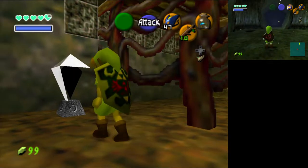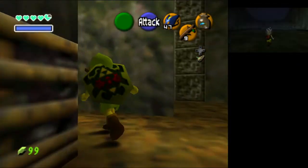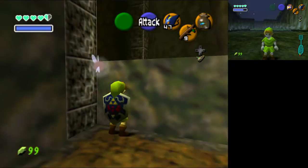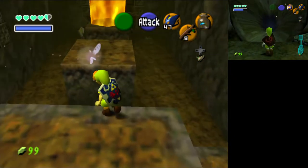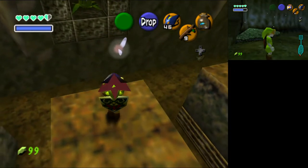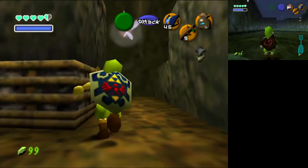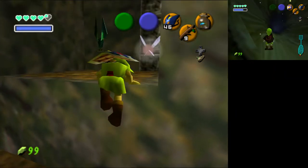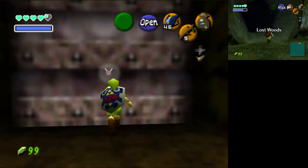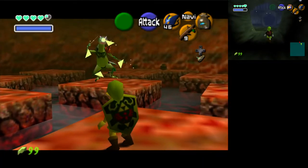Forest Temple Stage — alright, I think I know where I'm going. I ended up at Sacred Forest Meadow — went too far. From Sacred Forest Meadow, go back to the Lost Woods, then left, then right, then right. I got lost in the Lost Woods — can you imagine? I have to fight Lizalfos with just sticks and bombs!